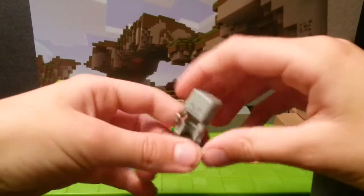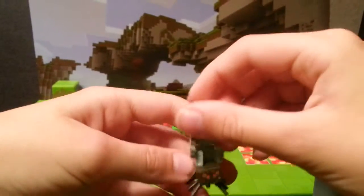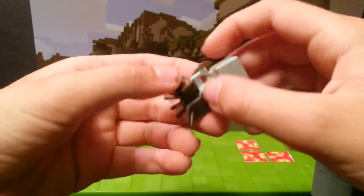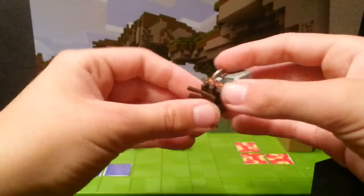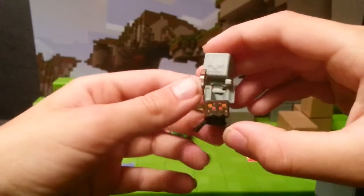The first one we get is a Spider Jockey, and this is exclusive to this set. The skeleton is a little bit harder plastic than the spider, and you can kind of bend and wiggle the legs a little bit.